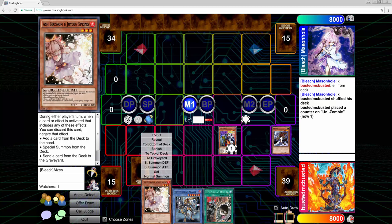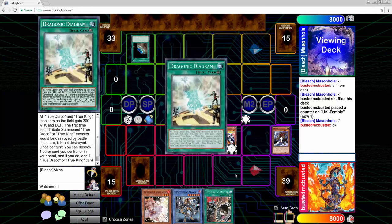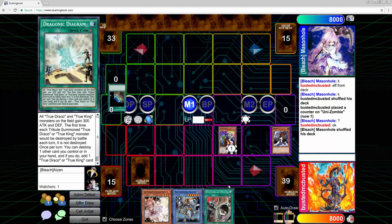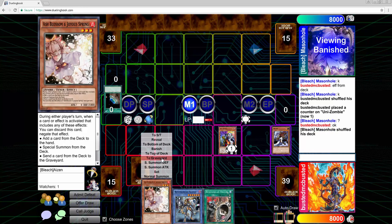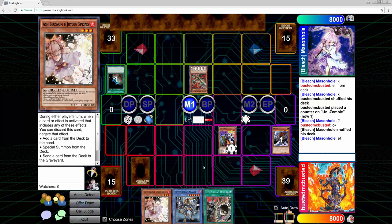With Ash Blossom in hand, that's pretty good. If we play against True Dracos we can vanish one of their spells, or against Zodiac we can vanish a Barrage — there's a whole mess of things we can do. He started off with a Terraforming, so my default answer is always True Draco, and it turns out to be True Draco. Right now on Duelingbook everybody in ranked is playing True Draco Zoo. I actually like playing against it so I can test how my deck does against the meta.